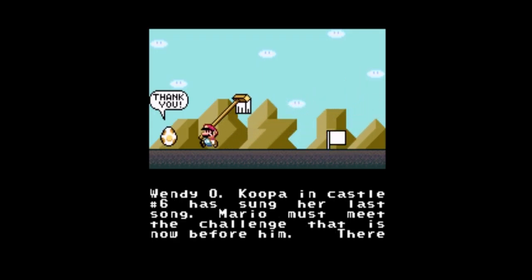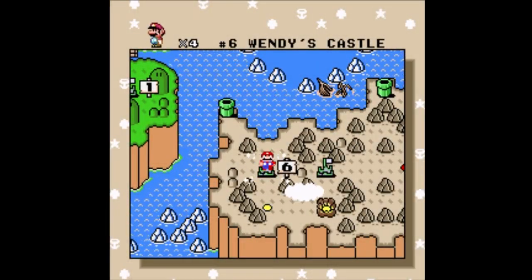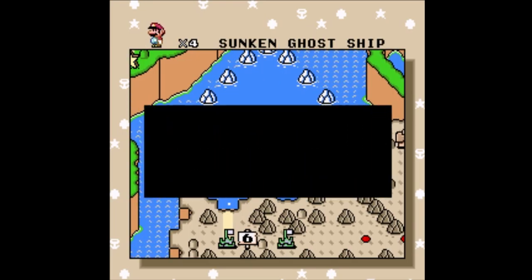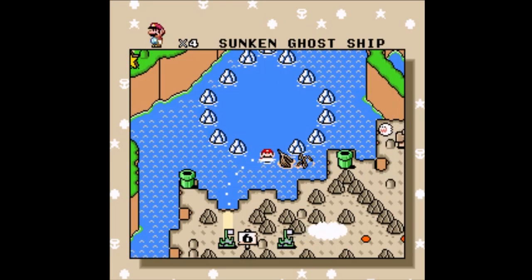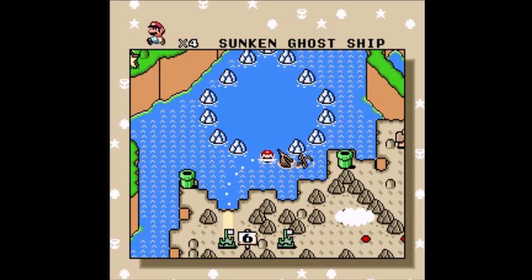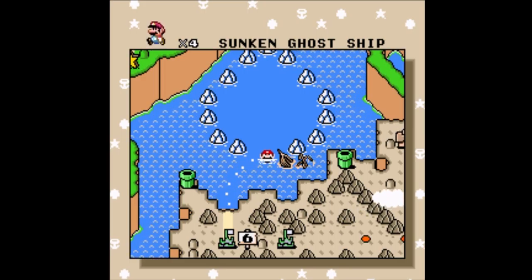When the Koopa in Castle 6 has sung her last song, Mario must meet the challenge before him. There is a sunken ship that appears to be a gateway to the Valley of Bowser — and I hate the ghost ship because it's an underwater level. Not much news there. With that, I'm gonna end the episode here. In the next episode we're gonna do about half of the Valley of Bowser. Hope to see you guys then — thank you for watching, bye!